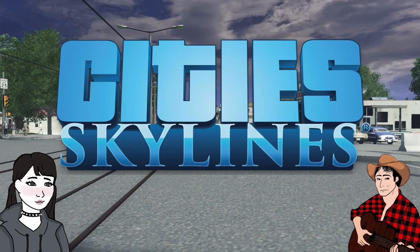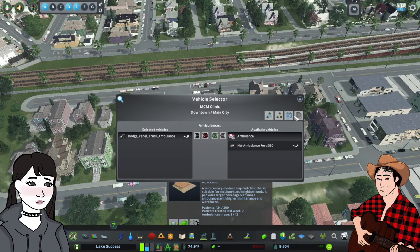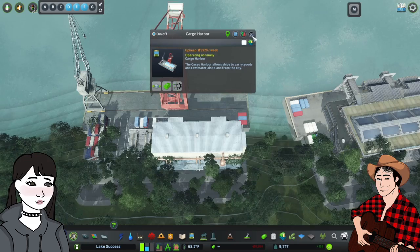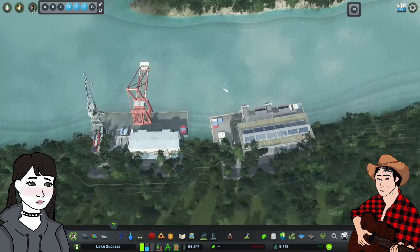The new Vehicle Selector mod for Cities Skylines is amazing! It allows you greater control over which types of vehicles spawn from your service buildings, harbors, airports, and industrial zones. If you're new here, I'm Diana, and let's talk about it.